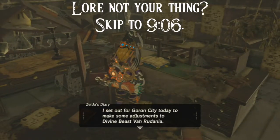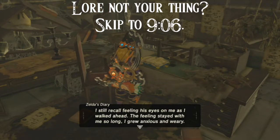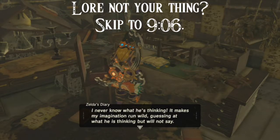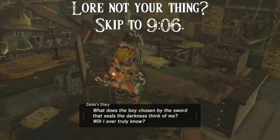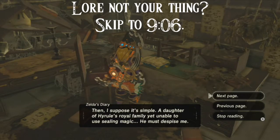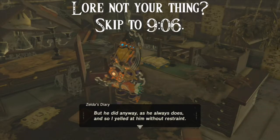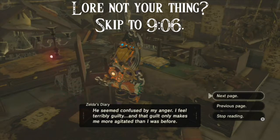'I set out for Goron City today to make some adjustments to Divine Beast Vah Rudania. I still recall feeling its eyes on me as I walked ahead — or his eyes. The feeling stayed with me, I grew anxious and weary. I never know what he's thinking. What does the boy chosen by the sword that seals the darkness think of me? I said something awful to him today — my research was going nowhere and I told him repeatedly not to accompany me, but he did anyway, so I yelled at him without restraint. He seemed confused. I feel terribly guilty.'